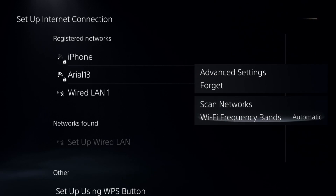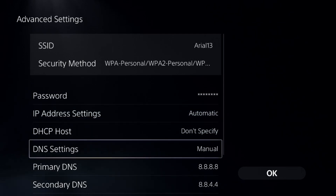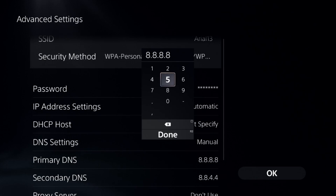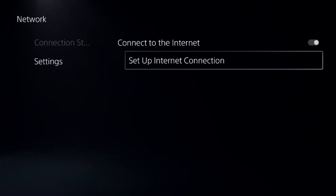Press the option button on your internet connection to select the frequency and choose automatic. Then select advanced settings, choose DNS settings, and change it to manual. Set the primary DNS to 8.8.8.8 and the secondary DNS to 8.8.4.4. Select OK and complete the reconnection process.